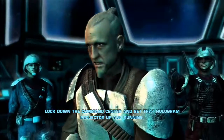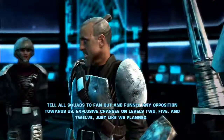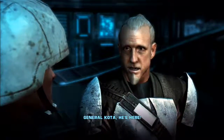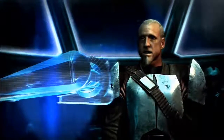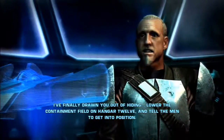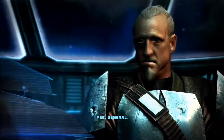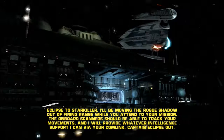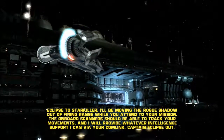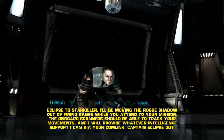How many pilots have you lost before me? Seven. Excellent. Coordinates for Nar Shaddaa are locked. Prepare for light speed. Lock down the command center and get that hologram projector up and running. Yes sir. Your old squad's to fan out and funnel any opposition towards us. Explosive charges on levels 2, 5 and 12, just like we planned, General Kota. He's here. I've finally drawn you out of hiding. Lower the containment field on hangar 12 and tell the men to get in position. Yes sir. It's a trap.